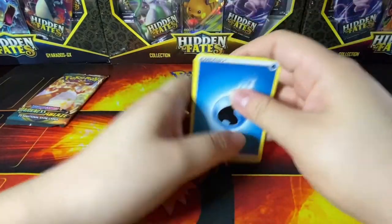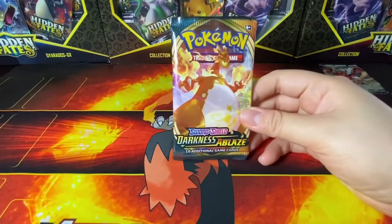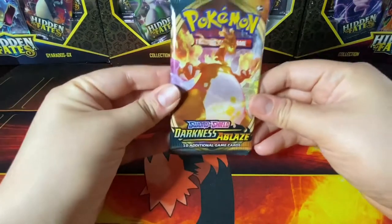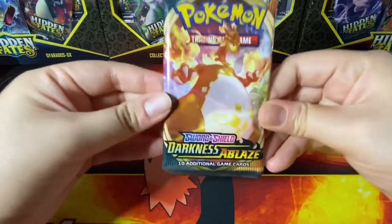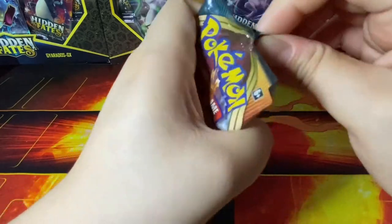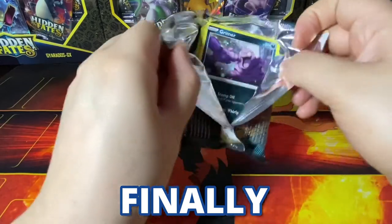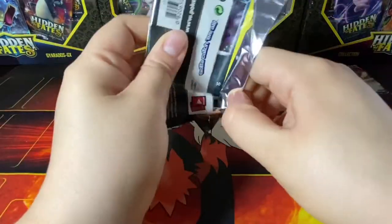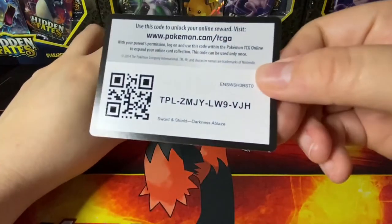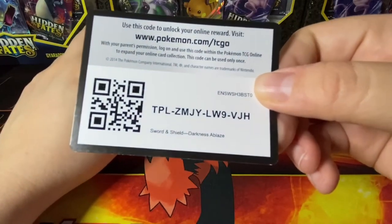There has to be fire in the next one — there has to be! Charizard, please come out in this pack. Oh my goodness, Mario might finally win! Come on, I've been on such a bad losing streak, I deserve this one. I know you've never really pulled a Charizard before.